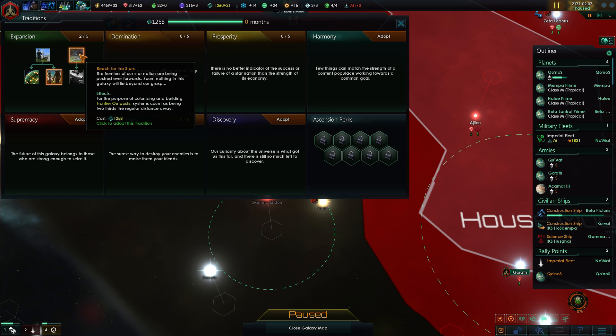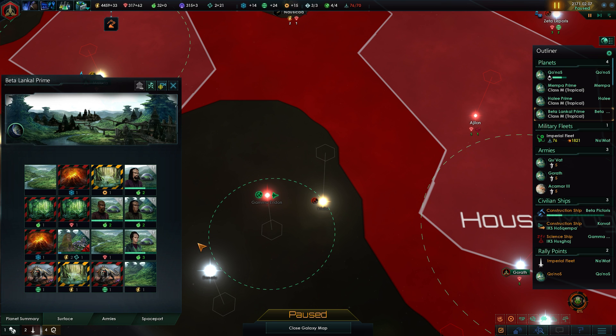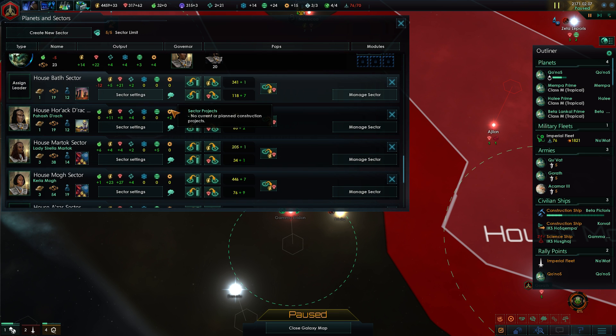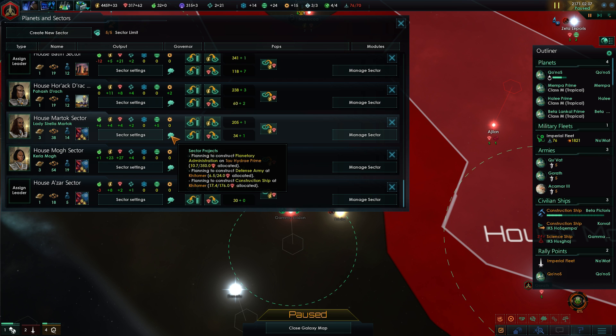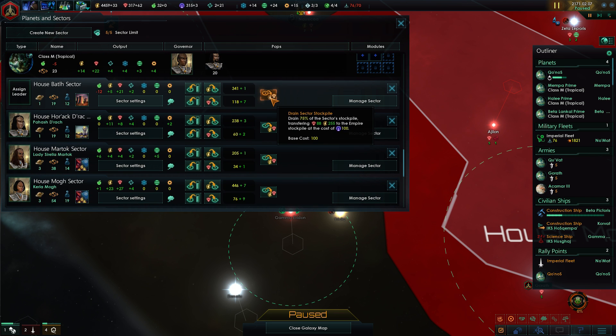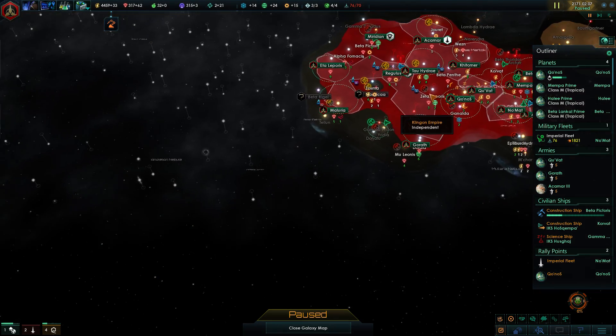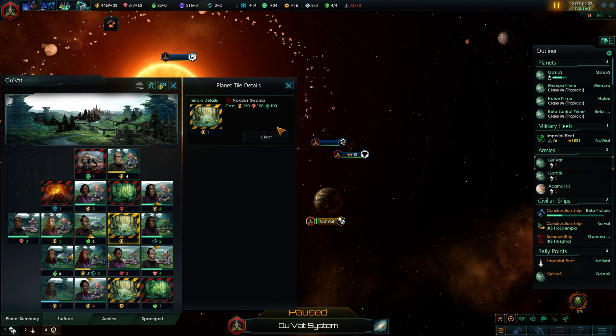System counters being two thirds the regular distance away — that would save us some influence, but I'd rather have more pop growth as fast as possible. Beta Lankal Prime has grown, which has made up the gap in food production. The sectors are also building orbital hydroponics now. They're constructing power plants, administration, defense armies, and a research station. I don't have a problem with them creating defense armies — what does annoy me is that they're not removing the tile blockers.